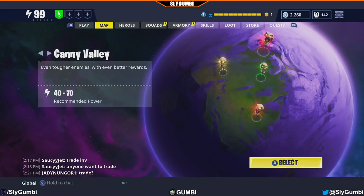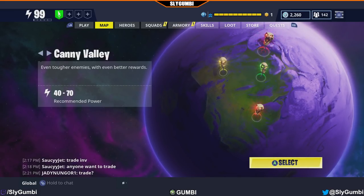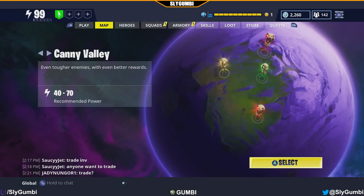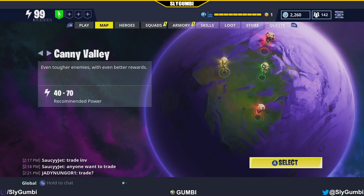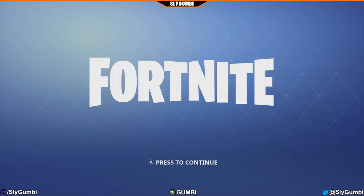One more thing: when you jump into a match with a PC player in your party, they will have a big computer monitor icon next to their life bar. Vice versa, if you're playing on PC with console players, they'll have a big gamepad controller icon next to theirs.